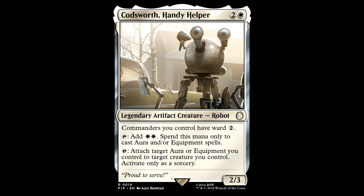Codsworth — two and a white for a legendary artifact creature Robot, it's a 2/3. Commanders you control have Ward 2 — you can stop right there and I'd play it. Has tap: add white white, spend this mana only to cast aura and/or equipment spells. Also has tap: attach target aura or equipment you control to target creature you control, activate only as a sorcery. It's a great card for a Voltron deck. This guy is your commander's best friend — can cheat equip costs, can be a sweet mana dork. This has more applications than Microsoft Word.